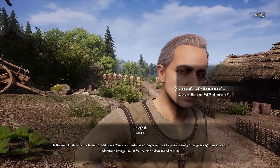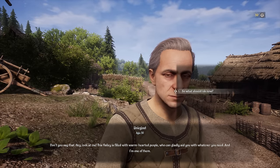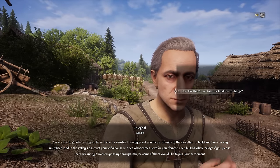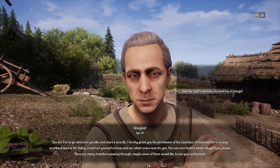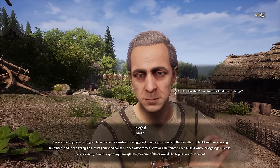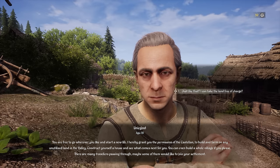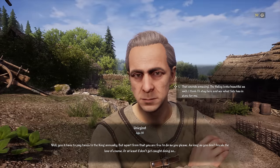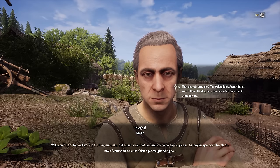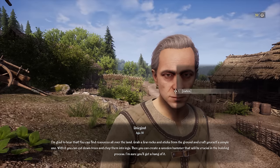The valley is filled with warm-hearted people who can aid you. 'What should I do now?' 'You are free to go wherever you like and start a new life. I hereby grant you permission as Castellan to build and farm on any unutilized land in the valley. Construct yourself a house — you can even build a whole village if you please.' That's like RimWorld in first person! 'You have to pay taxes to the king annually, but apart from that you're free to do as you please — as long as you don't break the law. Or at least if you don't get caught.' Wink wink.